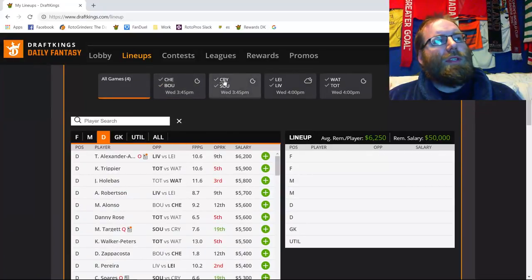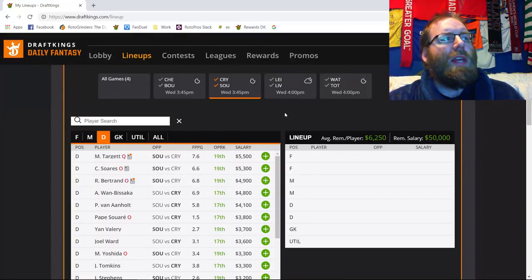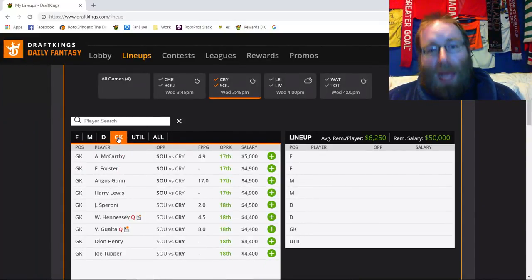Second game of the slate: Crystal Palace traveling to Southampton — an excellent game jam-packed with options on both sites. In terms of goalkeepers, I'm not really interested unless Angus Gunn starts for Southampton; if he does, you can jump on the Southampton side hoping he makes a lot of saves. On the Crystal Palace side I'm not really interested in their keeper either. I'm more interested in goals on both sides of this game.